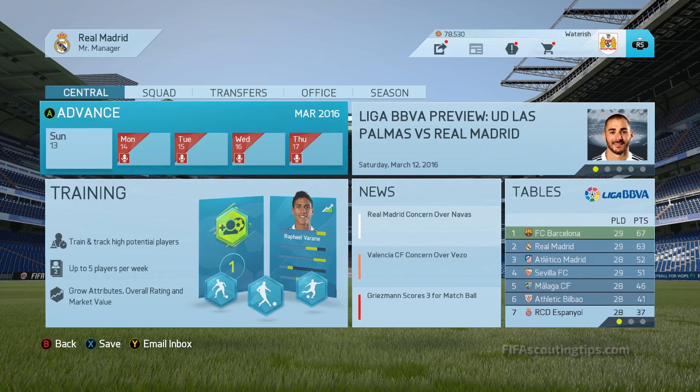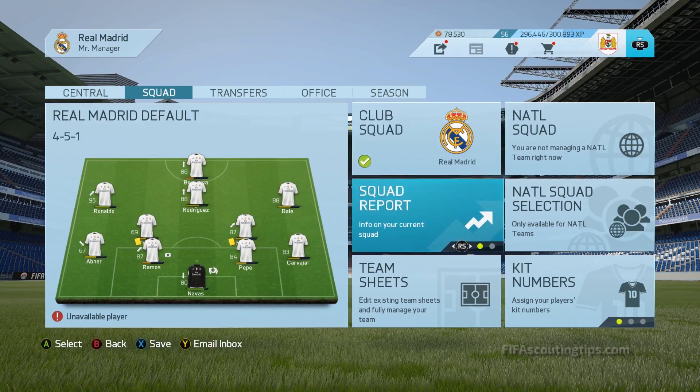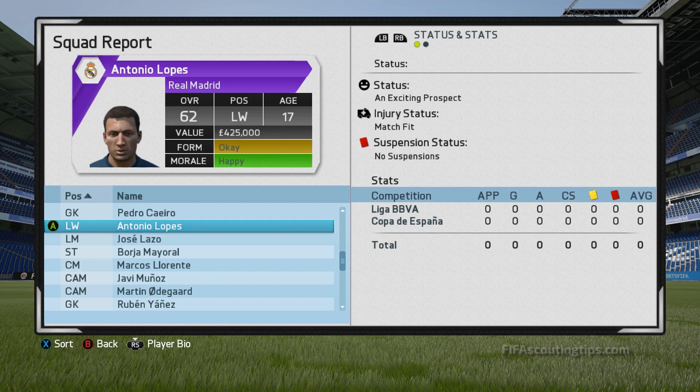There is a way in-game to see your youth player's future potentials. Once they're promoted, go to the squad tab, then go to the squad report screen. Find the promoted youth player you're interested in and look under the status heading in the top right corner. If he has 80 potential or above, he'll have a status relating to his potential. He'll either be 'showing great potential,' which means between 80 and 85 potential; 'an exciting prospect,' like this guy here, meaning 86 to 90 potential; or 'has potential to be special,' which means potential of 91 or higher. If the player doesn't have one of these statuses and it just says something like 'at the club since 2017,' that means his potential is under 80.